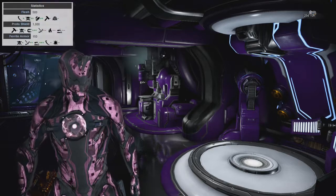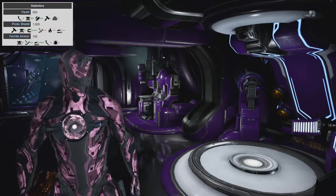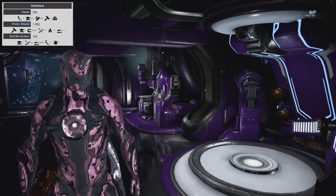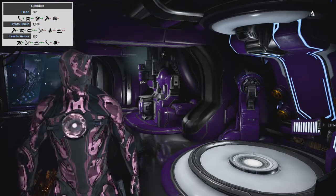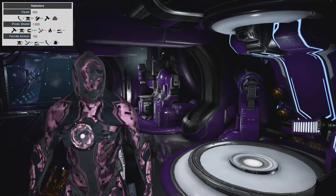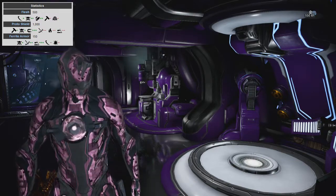So we're going to check his stats up on the screen right now. He's got Flesh, Protoshield, and Ferrite Armor. As far as his shield goes, normal sort of stuff — Magnetic is going to do more damage against his shield, but his shield is relatively small, and it comes back sort of instantly, so you kind of just want to deal with it and then deal with his Flesh as quickly as possible.